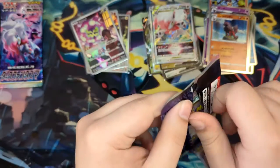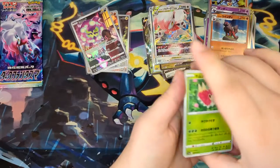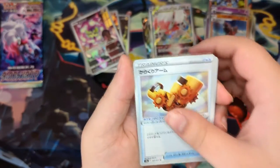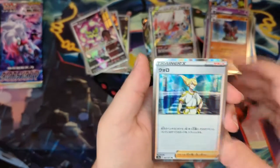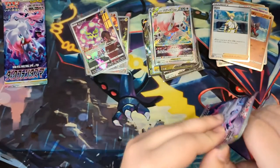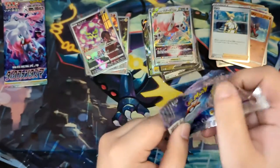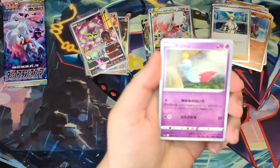Let's open these last few packs and find out. Pull a Wurmple, a Pikachu, very nice, another wind-up arm, a Glyscore, a Volo again, and a Haunter. Two packs left. Is it really hiding in one of the last packs? I don't think we already pulled the secret and missed it — I don't think we did.